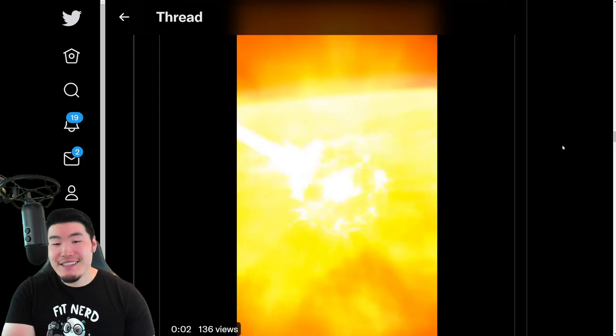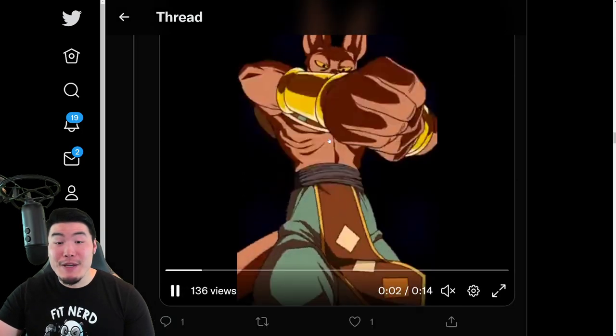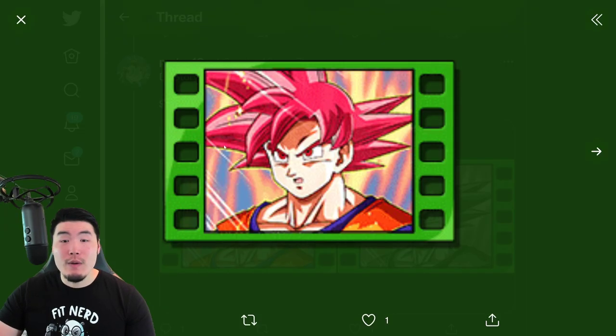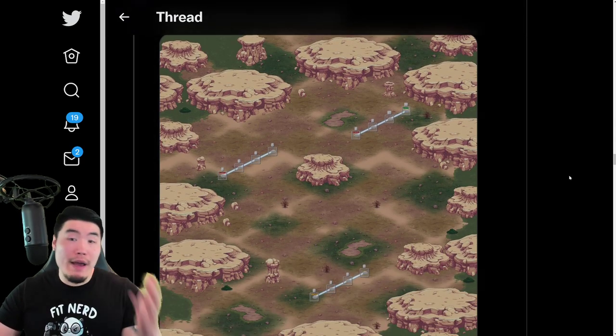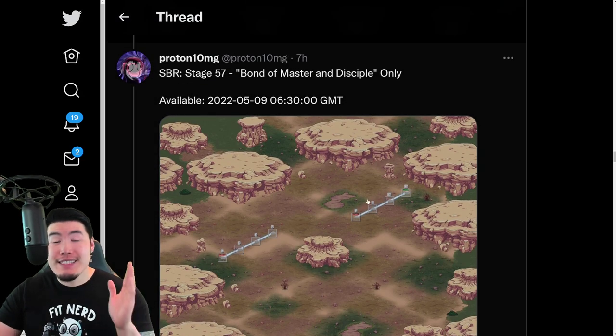It's literally just the Fizz Beerus super attack animation, so nothing special there. There's also going to be a new support memory from the Battle of Gods story, which is the Super Saiyan God Goku. We also have some new Super Battle Road stages — Super Battle Road and Xtreme Super Battle Road. For regular Super Battle Road, it's stage 57, Bond of Master and Disciple only.